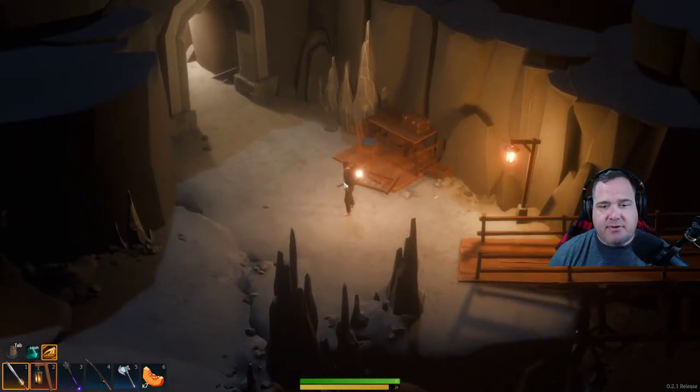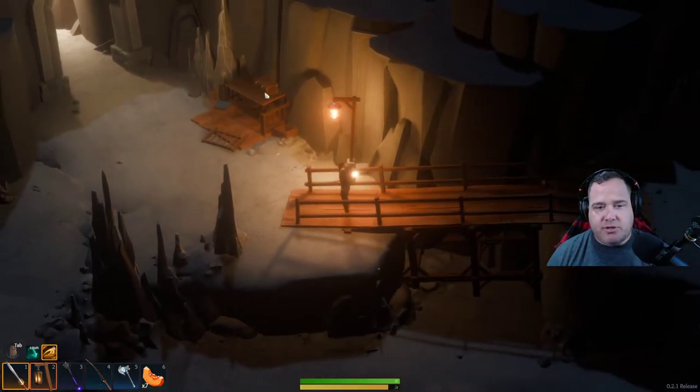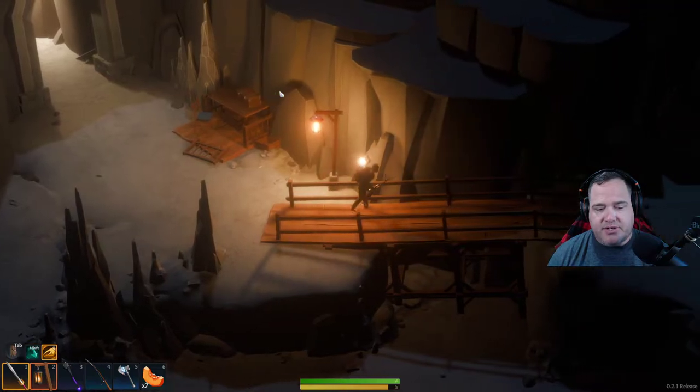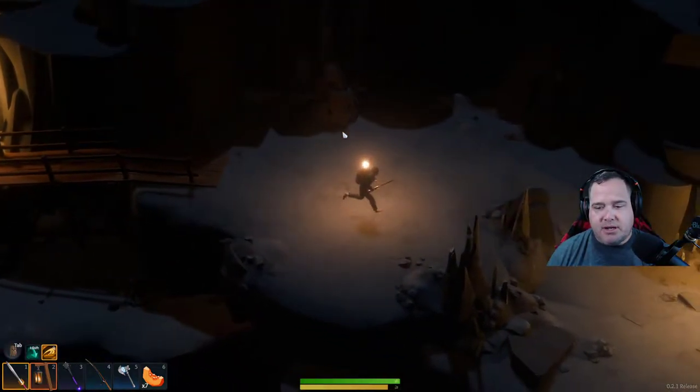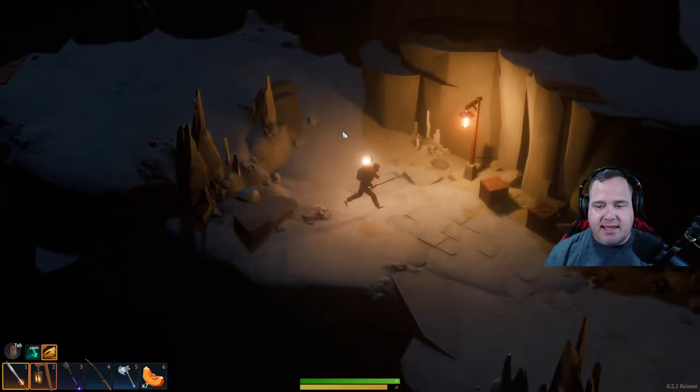So this is the main cave entrance right here. If you need to switch out equipment, make sure you have your fishing rod — get it here if you don't already have it. You're going to come into the cave and work your way directionally down.